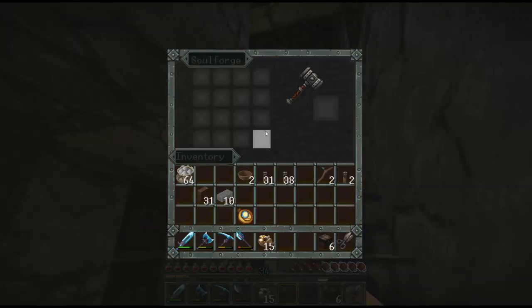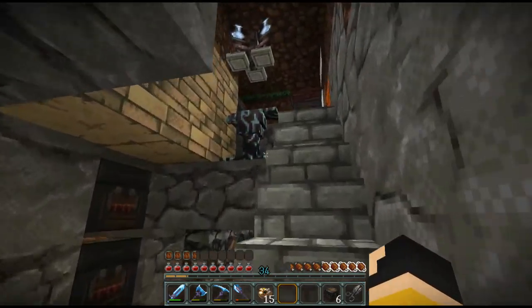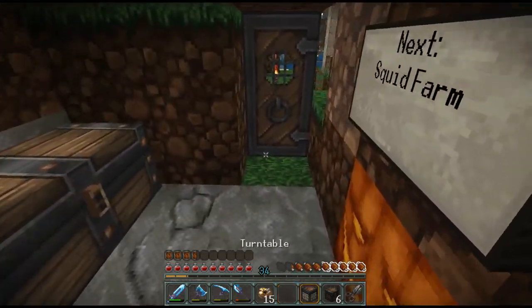So what I'm doing here is making a turntable — I'm going to need gears. I want to show off Wired's most recent update to his texture pack. He told me that pistons had a whole new look, so let's check them out. Got the gear, got the clock. Turntable, not piston.